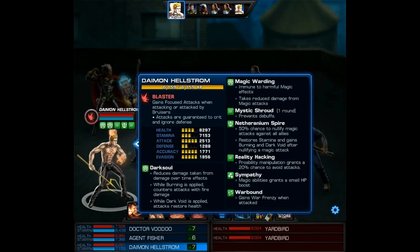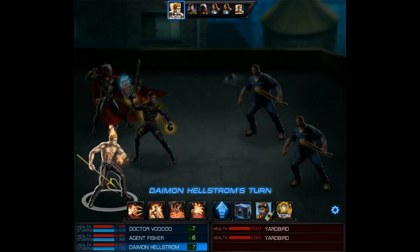So this is from Dr. Voodoo's passive — it's going to give you magic warding: immune to harmful magic effects, and you also take reduced damage from magic attacks. Or if you just use Daemon Hellstrom instead of Dr. Voodoo, he's going to take reduced damage from damage over time effects, and also of course has that Netherranium Spire. So either hero is a great choice against other magic users.